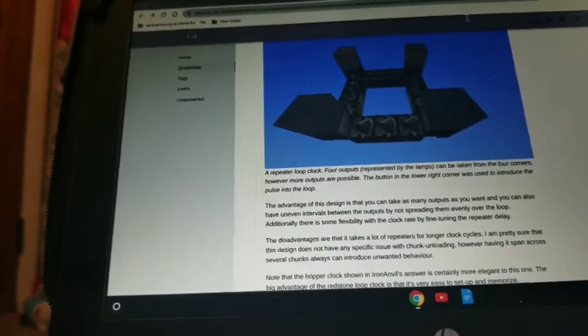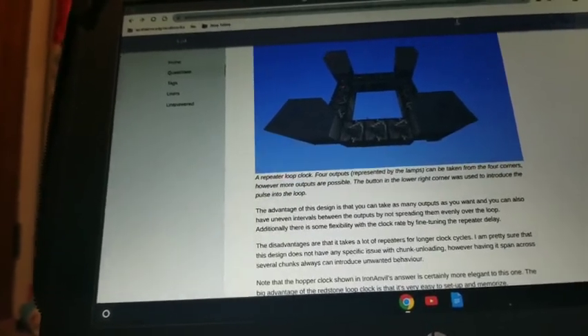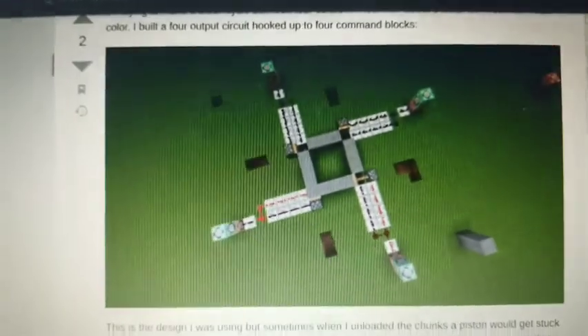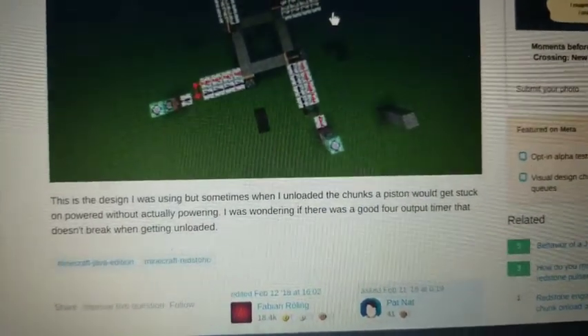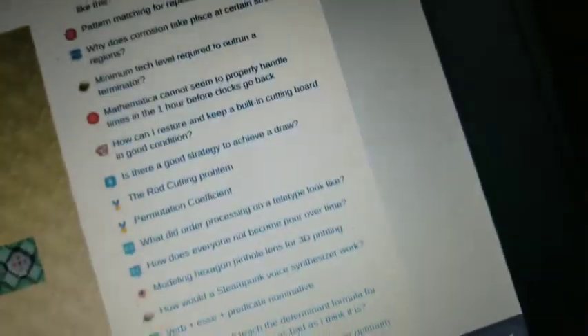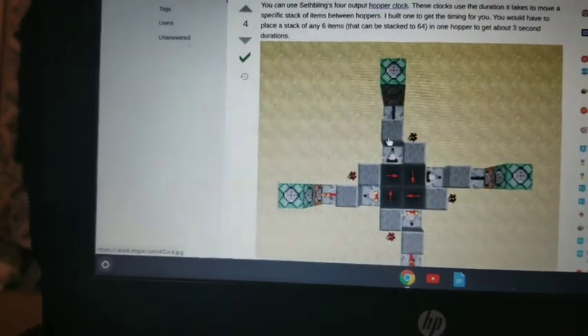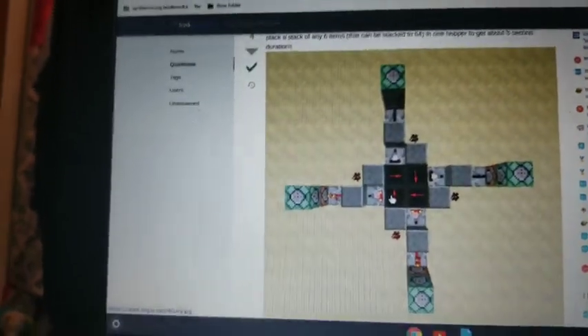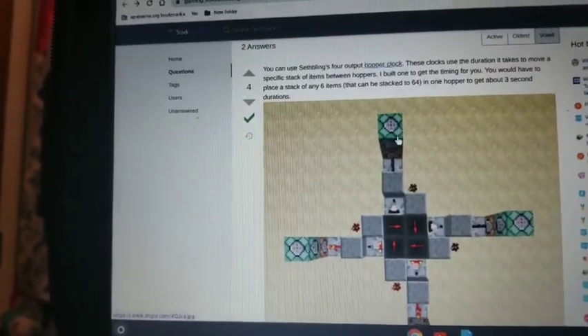Another cool thing is that once you have these clock circuits, you want to make sure they have this, for example. We're not going to build this because it looks like I can't zoom in on the picture — it's blocked. But you can make sure it looks like this right here — a little easier step. This is more like a two-stroke, four-output hopper clock. These are called Seth Bling's four-output hopper clock.